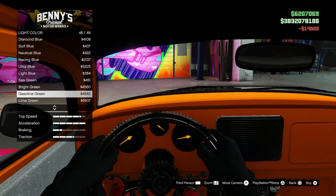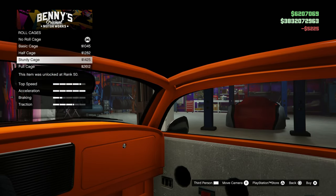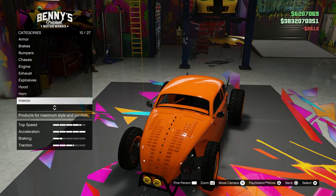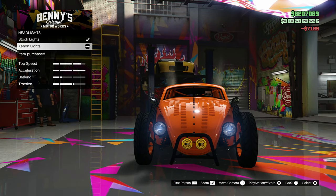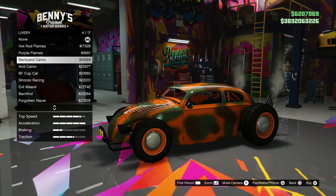For the light color, let's go with ultra blue. For the cage, we definitely need one — let's go with the full cage, we're definitely gonna need it in this car. Xenon lights, not gonna put underglow on it.